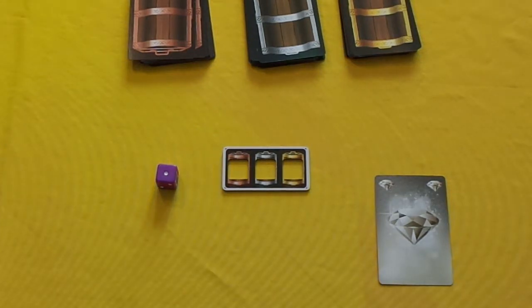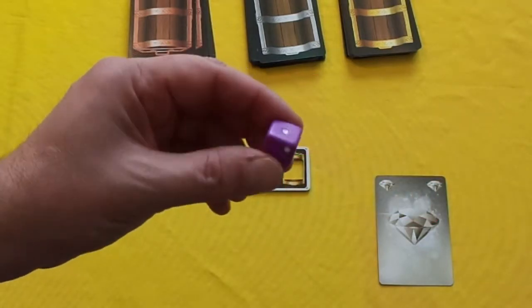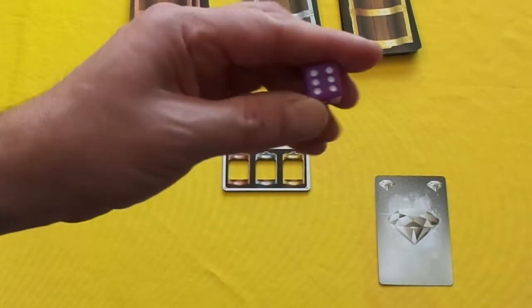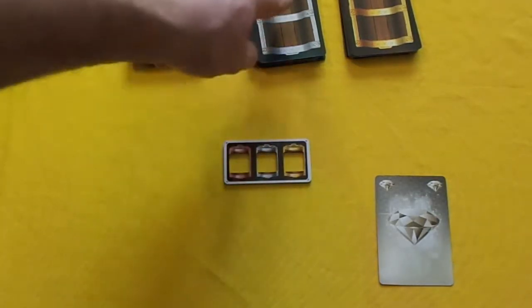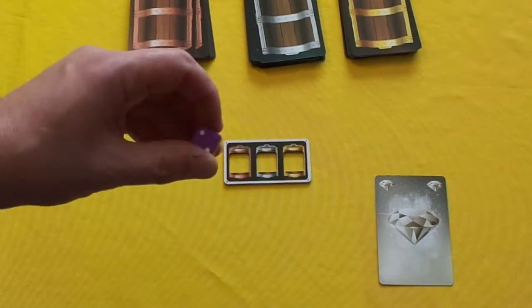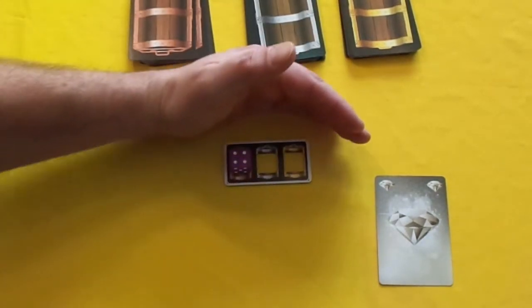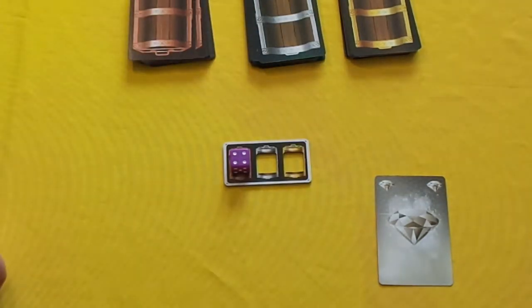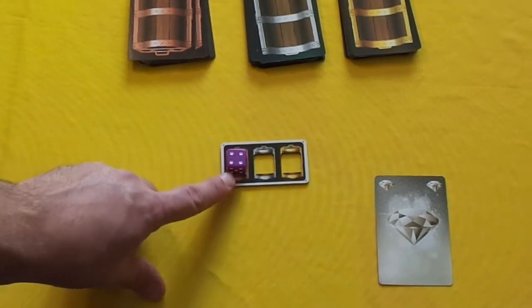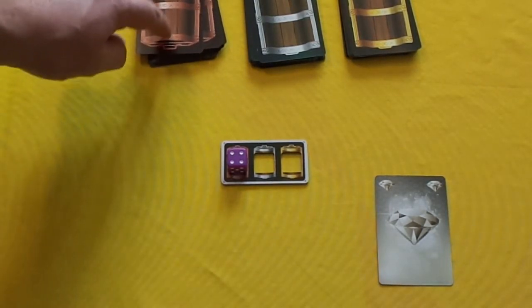The game plays over several rounds, each broken into three phases. The first phase is choose a chest. You need to decide your stealth value — level one through six — and place your dice in one of the spaces corresponding to bronze, silver, or gold treasure. So for instance, I'm going to choose a level four for the bronze chest. This is done in secret, covering over your treasure board with your hand so no one else can see. My stealth value is four — that's how sneaky I am for breaking into this bronze chest.